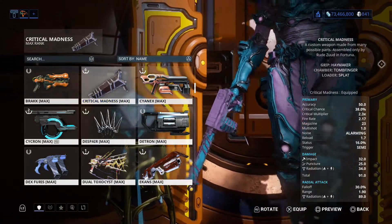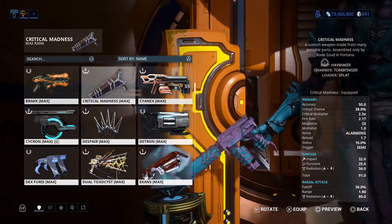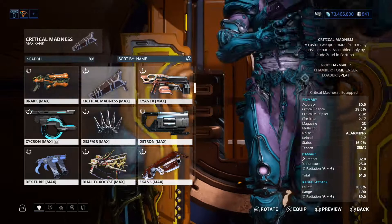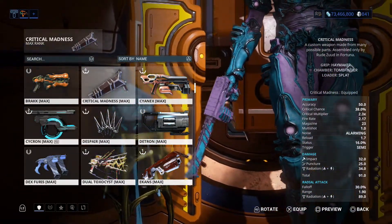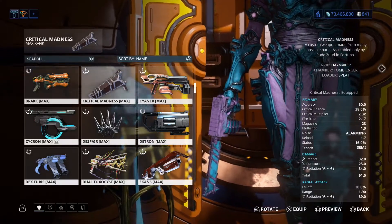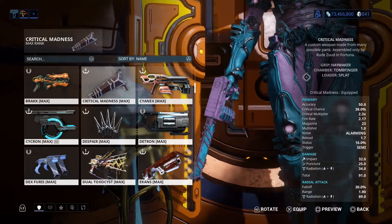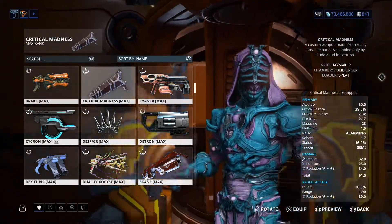So the grip is Haymaker. The chamber is Tombfinger, and then the loader is Splat.